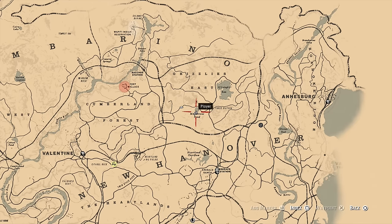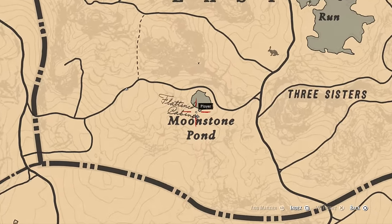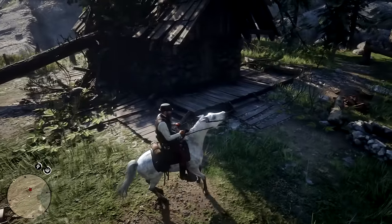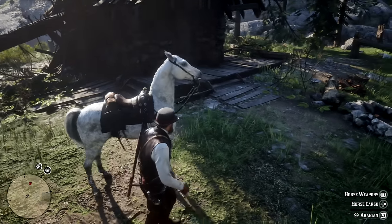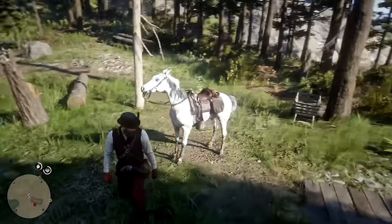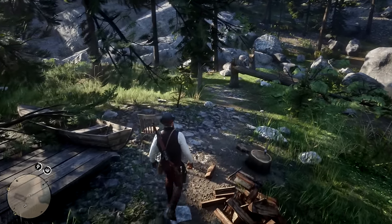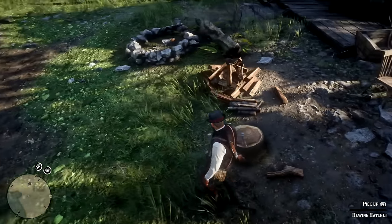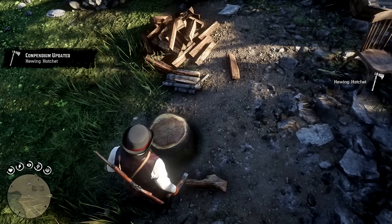At number 7, head over south of this region in a place right by the Moonstone Pond in the East Grizzlies. Here you'll see a small cabin by the pond and in front of it you'll find the Hewing Hatchet stuck in another tree stump. Some guides will also show that there are actually two melee weapons in this region including the cleaver, but don't be fooled — you'll only get the Hewing Hatchet, as it's the only one available here. Also, I don't think you can enter the wooden shack this time as it seems locked, but let me know in the comments if you can.